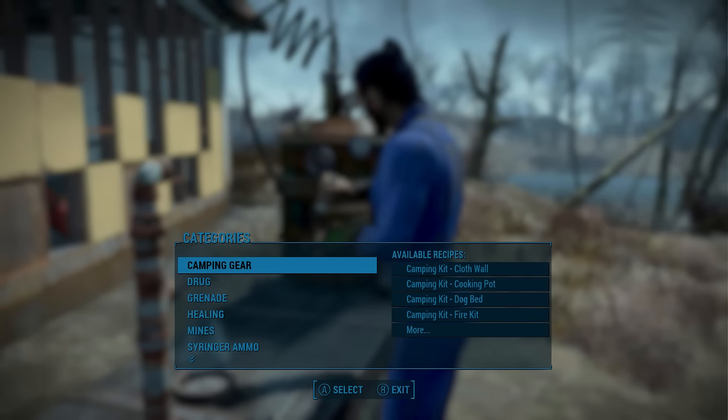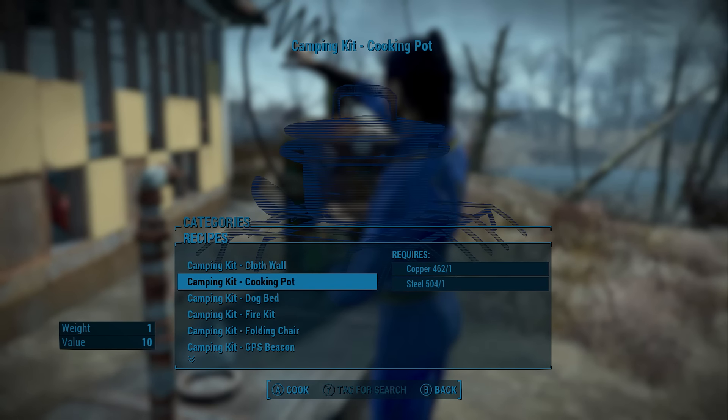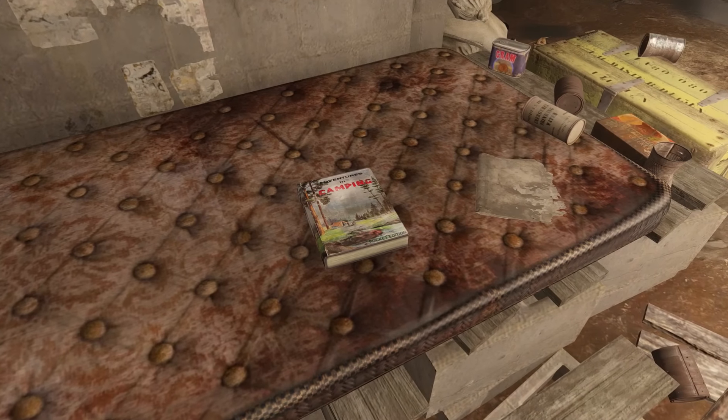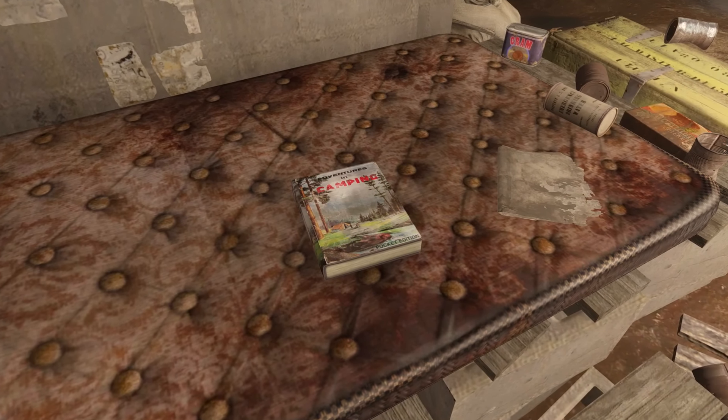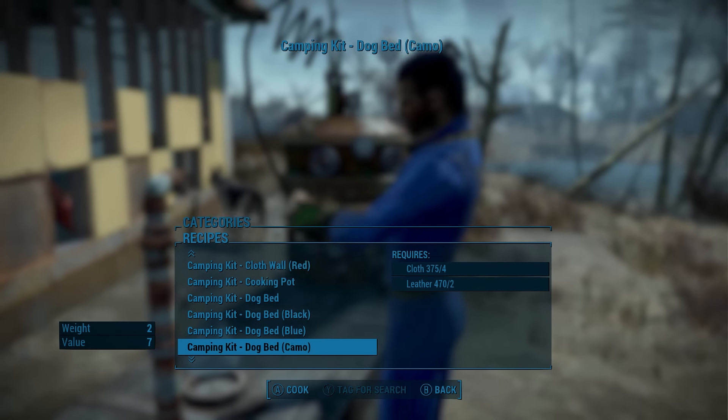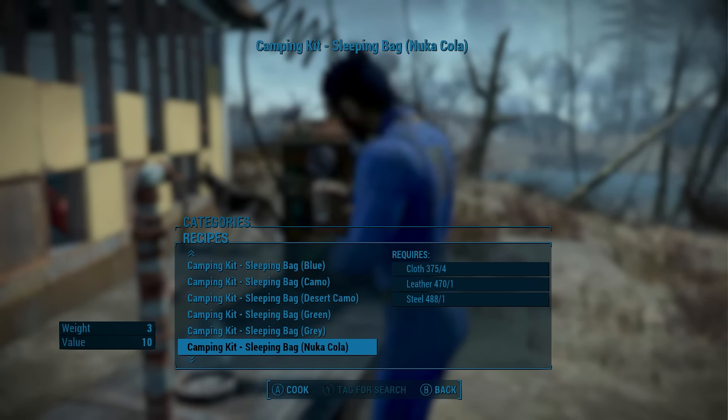To get started you'll need to head to your camp station. Here you'll find a new category called Camping Gear, and under it all of the new items. By default you'll only see one colour variant, but if you head into the root cellar in Sanctuary you'll find a new book called The Adventures in Camping. With that in your inventory you'll unlock the crafting recipes to all of the colour variants for each item.